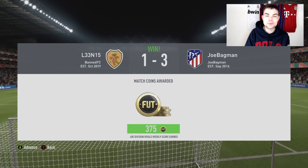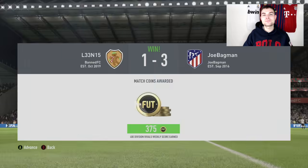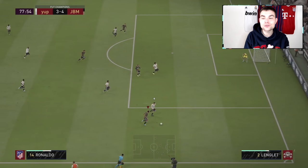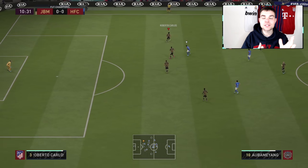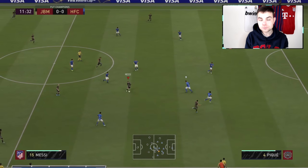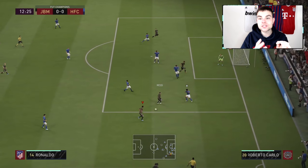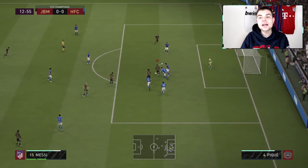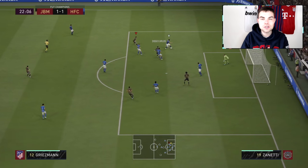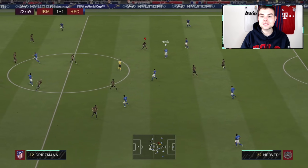Now I'll show the highlights I managed to get with this baby icon Socrates, available for just 11 tokens, and give a full in-depth review. After over 200 games with the card, what are the pros? First: free kicks. There aren't any free kick highlights in this video, but his free kick accuracy is insane — if you have him in the team, you have a nailed-on set piece specialist. Really nice to have in game.